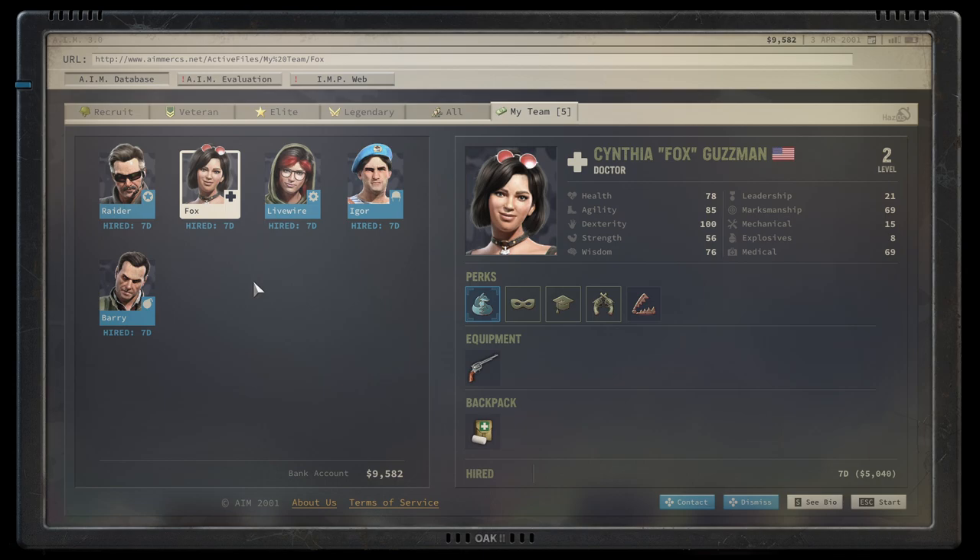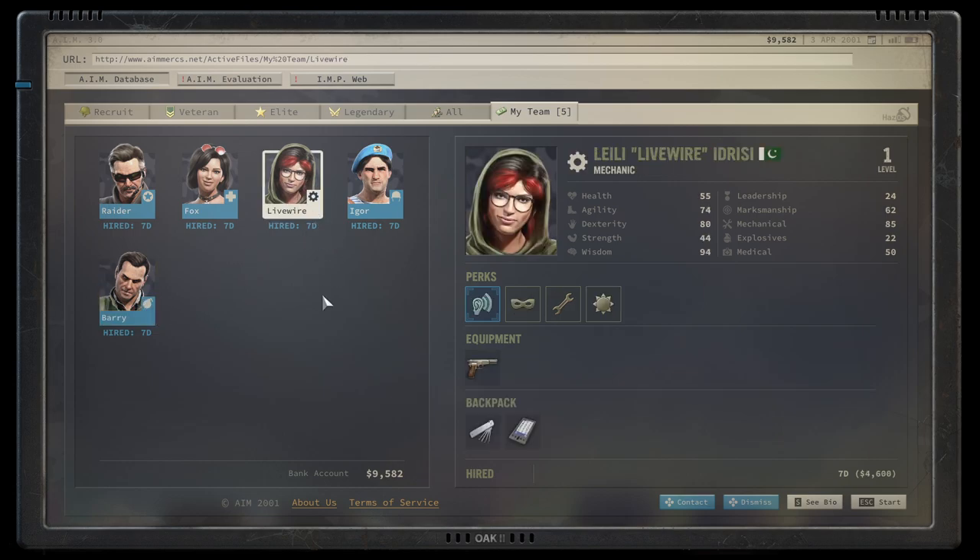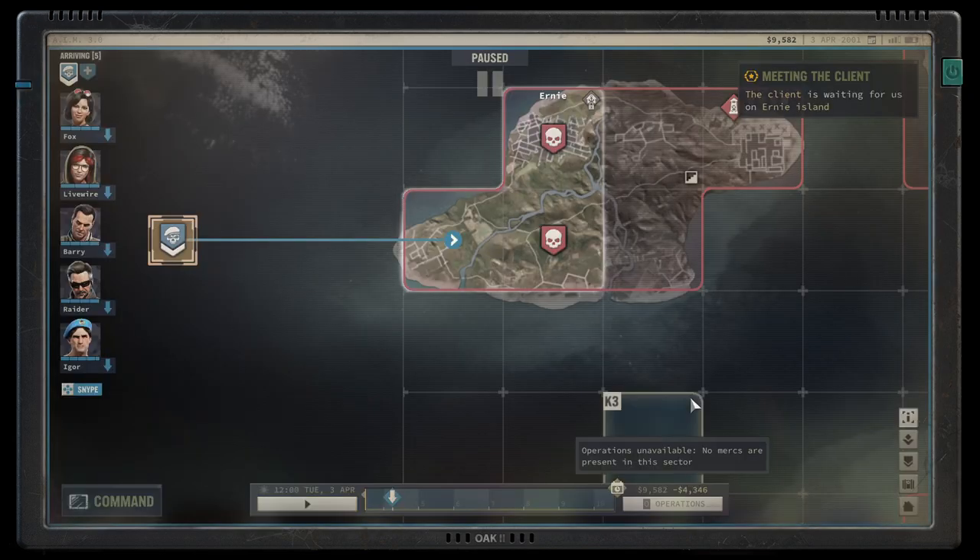First things first, I have set up a team here for you and you can directly copy that if you'd like to. It's a balanced team, it has everything you would require for combat and it's quite cheap. We're going to talk about their specialties a little bit later, but now let's get started with the actual game.